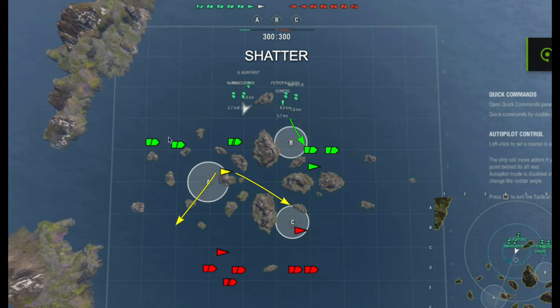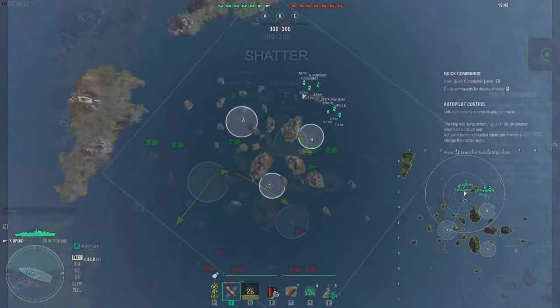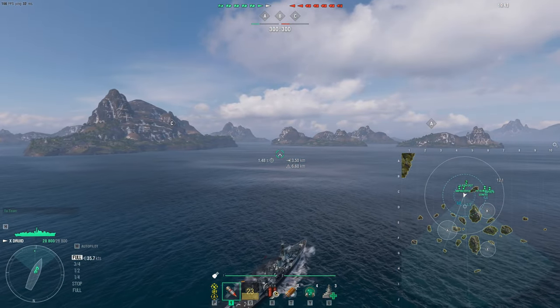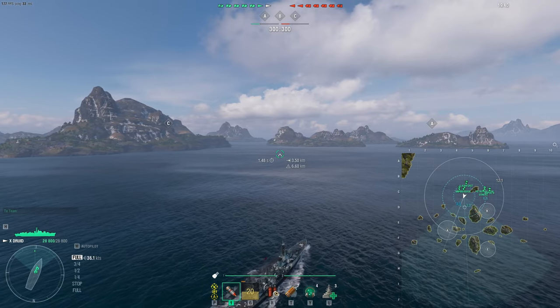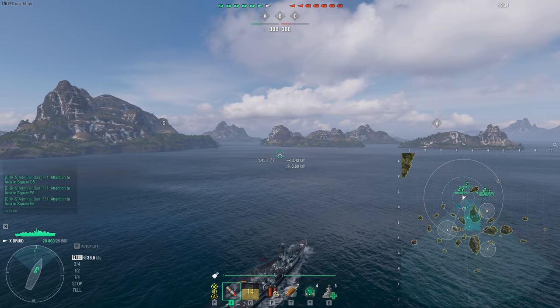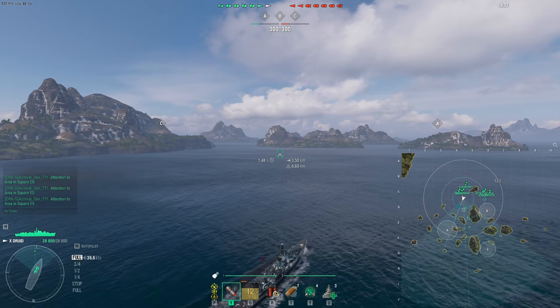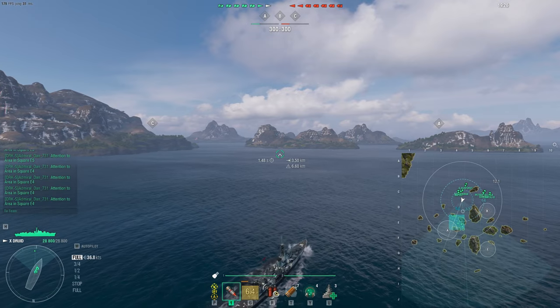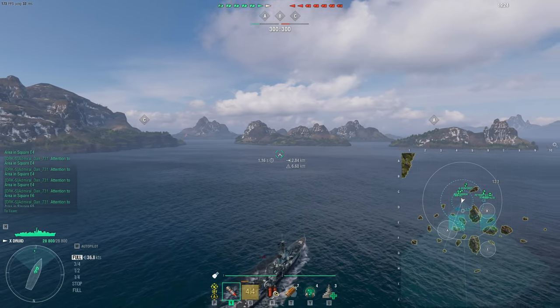Disclaimer: we're not the best team, but we're just trying out different tactics to see what works and what doesn't. Let me know your thoughts in the comments. Alright team, here we are on map Shatter with the Druid. We're going to run point — that's the title of the video: Druid running point for our clan battles team. The team at Bravo will cap while we at Alpha flank west and run point down the center towards Alpha to provide fire support for both sides.